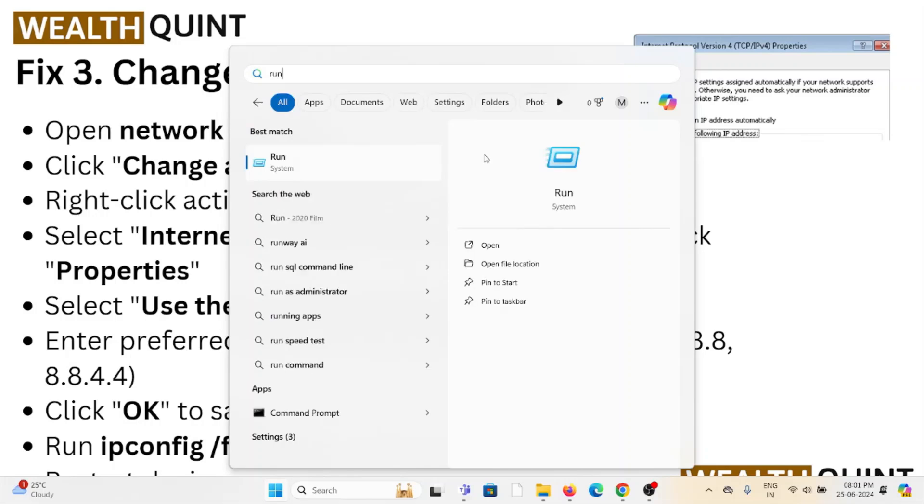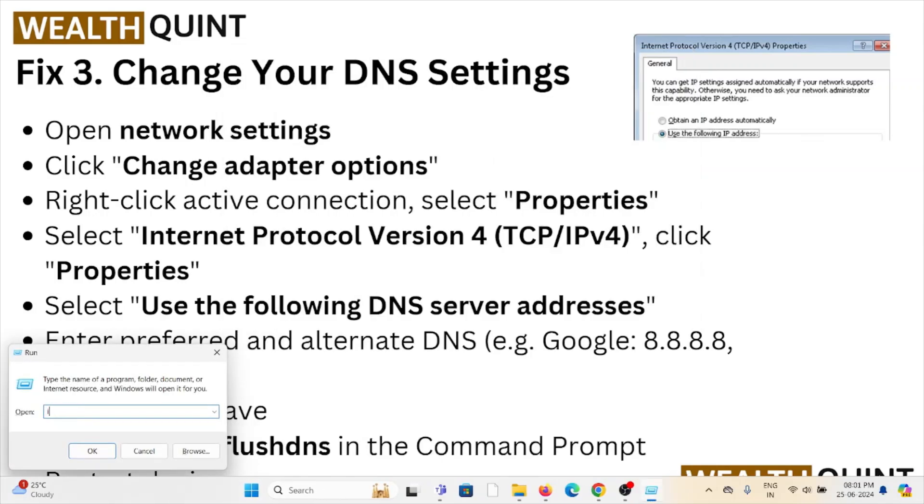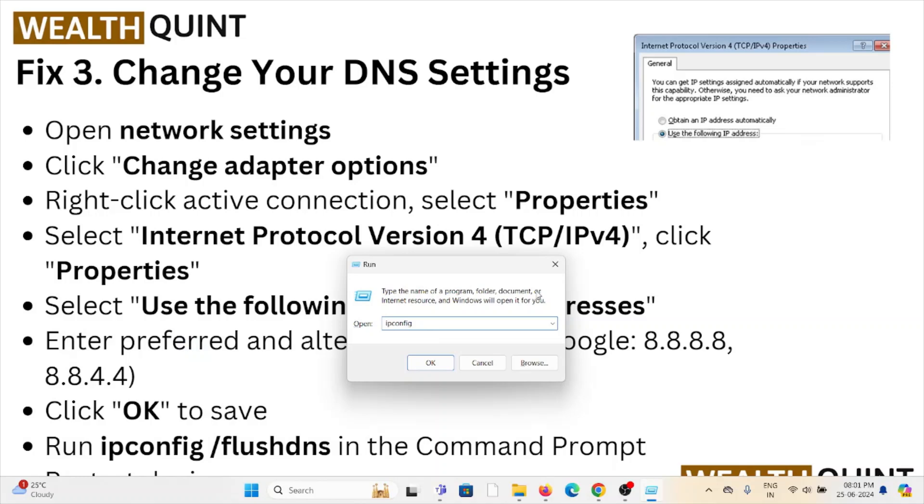Once you go to the command prompt, you can type 'ipconfig /flushdns' to clear the DNS cache.